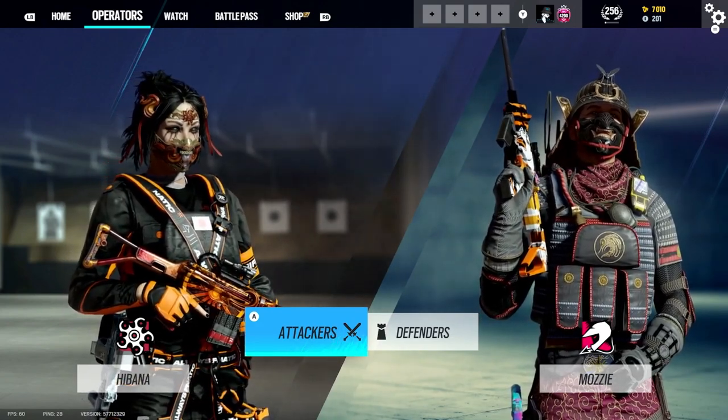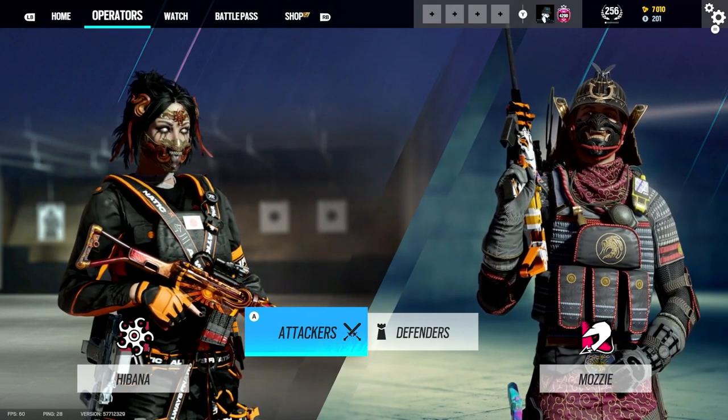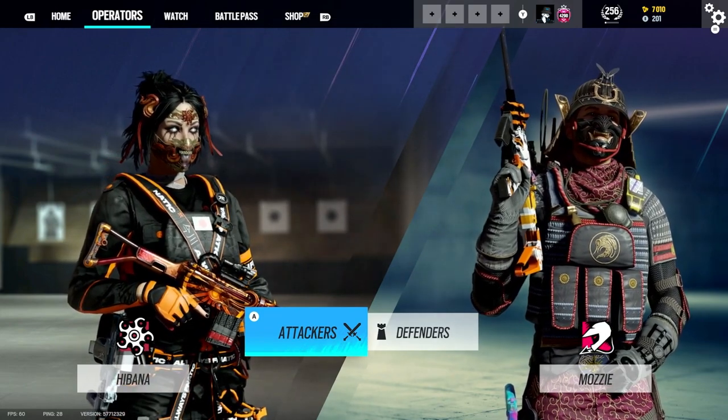What's going on, here is me KLV and today I'm going to give you 5 tips on how you can get your KD better in Rainbow Six Siege. So let's say you've got 0.6, 0.8 - the goal is to try and get you to a 1.0 or 1.1 KD.